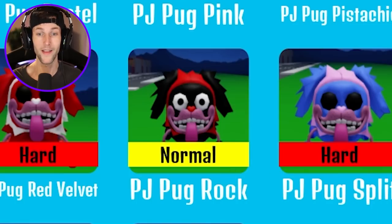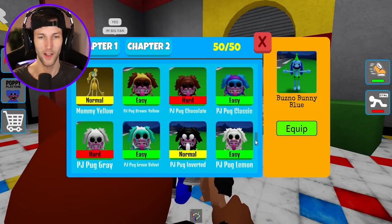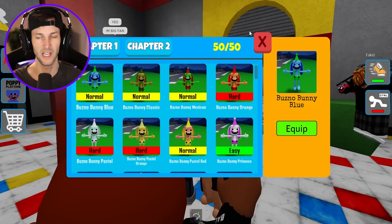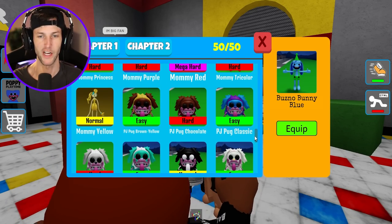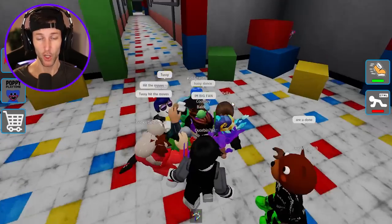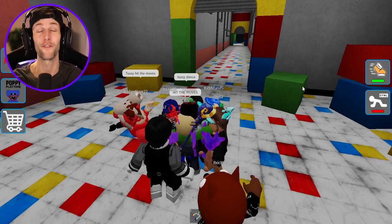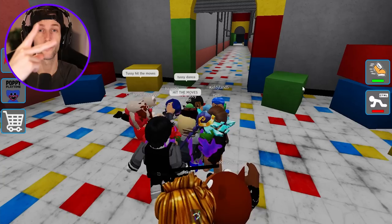This one is really creepy - why are his eyes open like that? I don't know if I like that, but these are really cool. I like the nurse Mommy Long Legs and I really like PJ Pugapillar. Bunzo's okay, but he was trying to eat me in Chapter 2 and I didn't really appreciate that. But PJ was also chasing me in the statues game. I hope you enjoyed the video - if you want to see more, smack the like button and I will see you all in the next video. Peace.